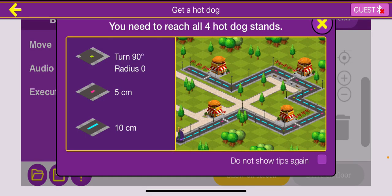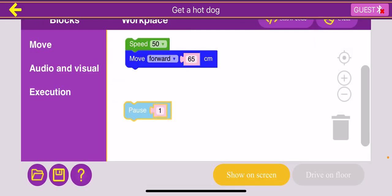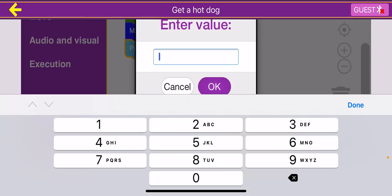Now imagine that we have moved 65 centimeters and we're directly in front of the first hot dog stand. We want to stop at the hot dog stand to actually collect the hot dog. So I'm going to go to the execution category and drag out the pause button. This pause will pause for one second — I could change it to two or three, but to minimize time I'll leave it at one.